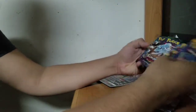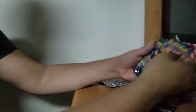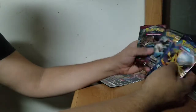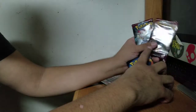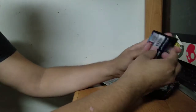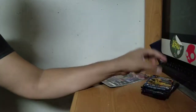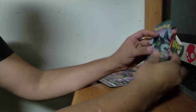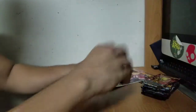I'm going to split these up and go in descending order. So let's start with X and Y Evolutions, then Sun and Moon, then Guardians Rising, then Burning Shadows, and Crimson Invasion — two of those are the other Ultra Beasts cards. Oh, I also forgot about Steam Siege and Fates Collide. I think Fates Collide came first — I'm not sure about that, but it doesn't matter. Let's just open it up and see if we get anything good.